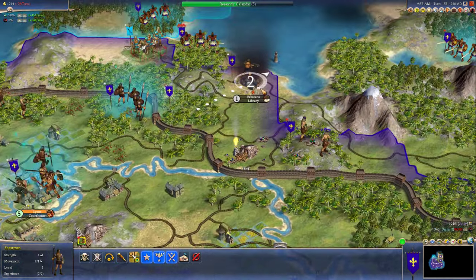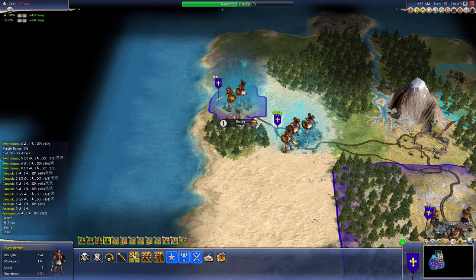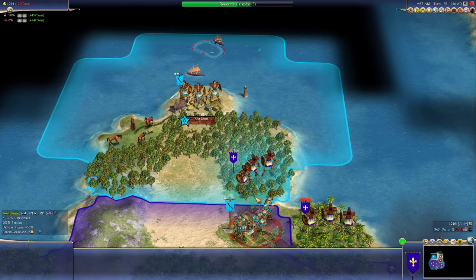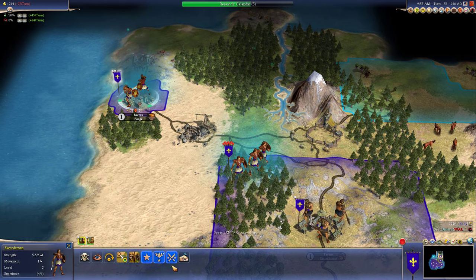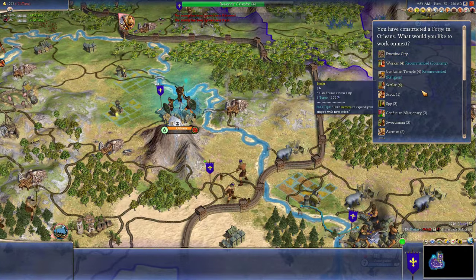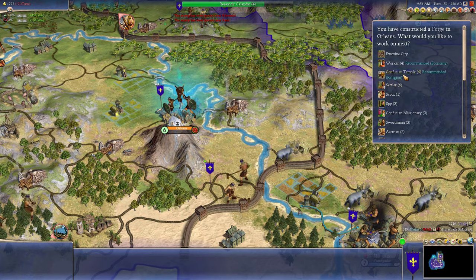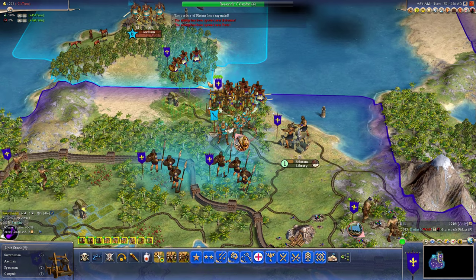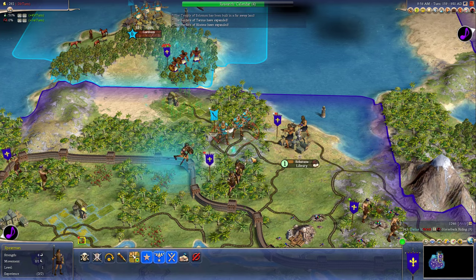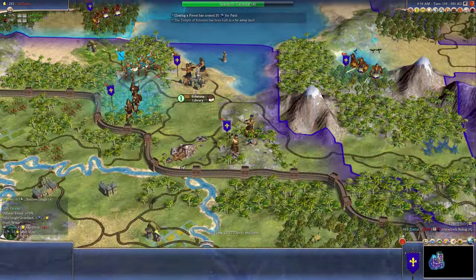Let's send this guy up here, just in case. We'll just park him here. We'll send these guys out here, but they probably won't be necessary. Let's keep going. We'll go with a temple. That guy is just going to be a pain, isn't he? But that's fine. You know, he can destroy those roads. I got plenty of workers. Just defend. We'll take his last city and then we'll peace out with him.